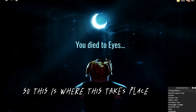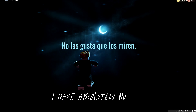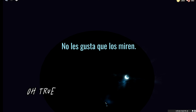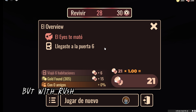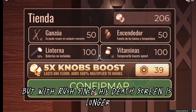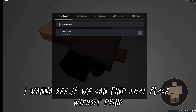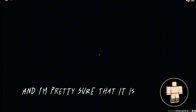Okay, so this is where this takes place. I have absolutely no idea — we are basically floating in the void. Hi's death screen is not that long, so we got to redo it with Rush, since his death screen is longer. But firstly, I want to see if we can find that place without dying, since it takes place in the void, and I'm pretty sure that it is near the hotel.